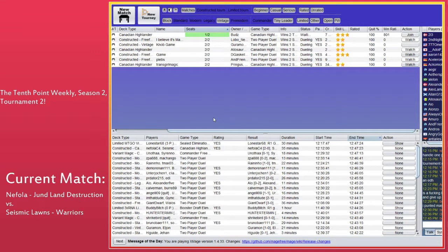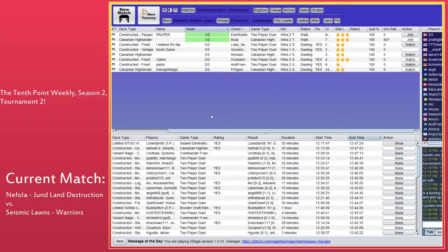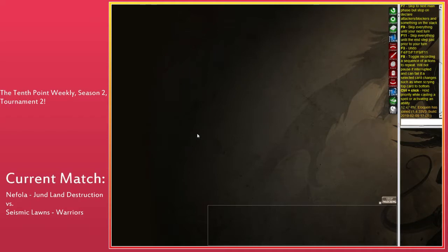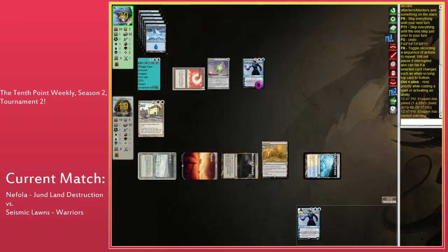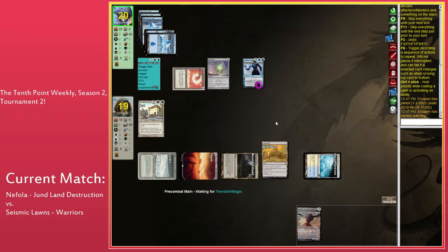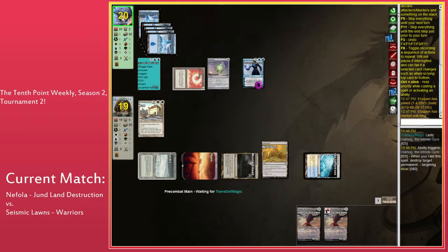Seismic just has that — undeployed Walkers are just going to win the game. Early on in Season Zero there was, for about two weeks, a segment called 'the best card you're not playing,' and one of them was Mardu Strike Leader. We're moving to TransGirl Magic versus Robin. So that was a match — a series of things that happened.